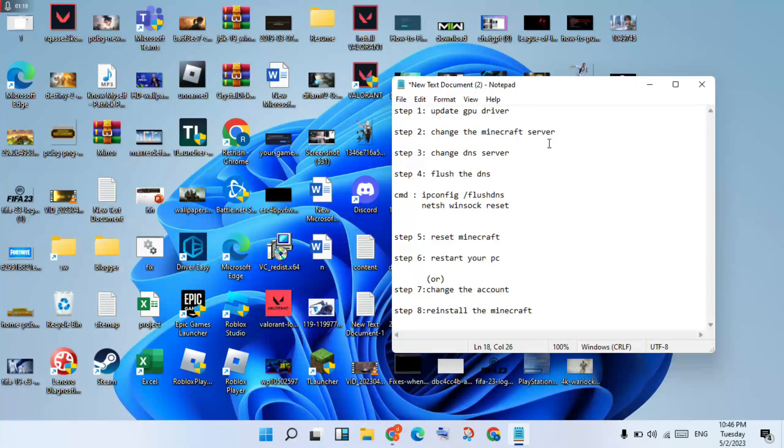For the next step, change the Minecraft server. Open Minecraft, go to the server file, and go to the official Minecraft website to find another server to connect to.